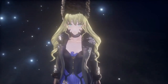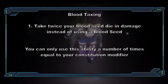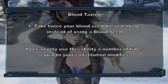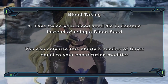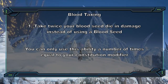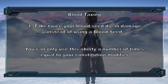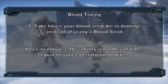Level 15 also brings Blood Taxing. Sometimes you really need to go beyond what you're normally able to do — if you have no blood seed dice, you can use your own blood instead, taking twice your blood seed die in non-resistible, immunity-proof necrotic damage. You can do this a number of times equal to your Constitution modifier. That's 2d10 per blood code you're trying to use, but it might be worth it to finish off the fight, even if it knocks you out in the process.